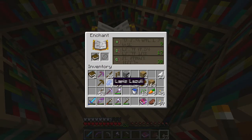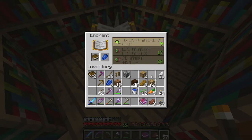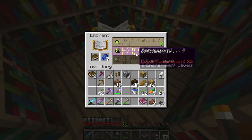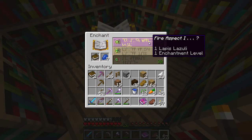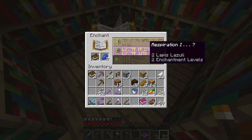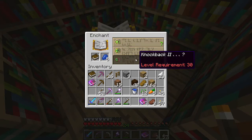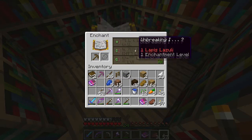Let me put a book back. Let's see if we get a different one. What? Why can I not do that one? Two lapis. Oh, I didn't put them all in. Bosh, bosh. Respiration. Ooh, that's two though. Fire aspect one. I kind of do want fire aspect, but I do want respiration. I'll get respiration this time. Hopefully we'll get fire aspect the next time.